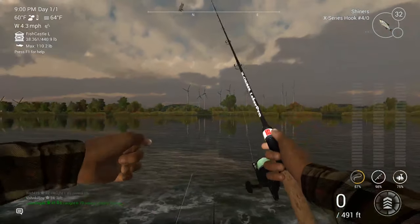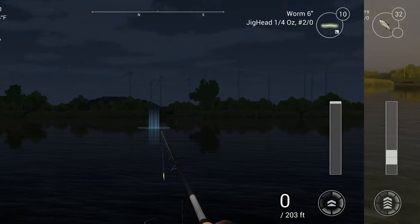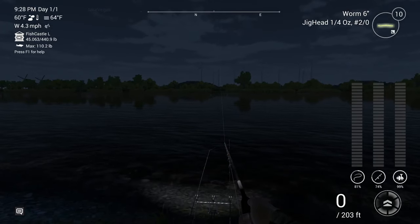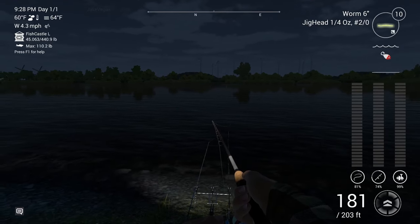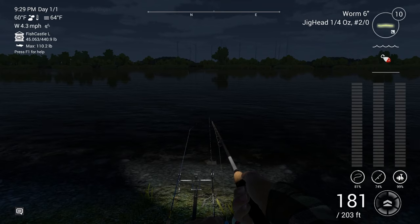Let's put this trophy Zander in the keep net. I've switched it up to a 6-inch worm on a 1/4-ounce jig head with a 2-out hook. I was fishing that medium spoon earlier — wasn't having much luck catching anything off of it, so I'm going to try this 6-inch worm just to see what kind of luck we have.